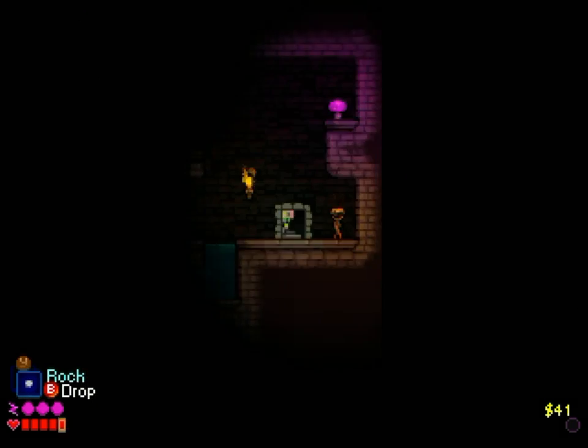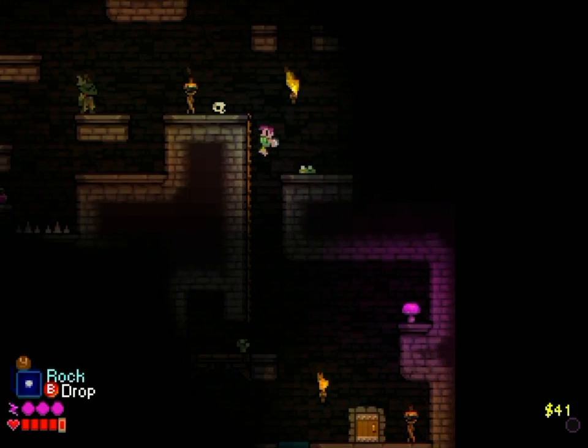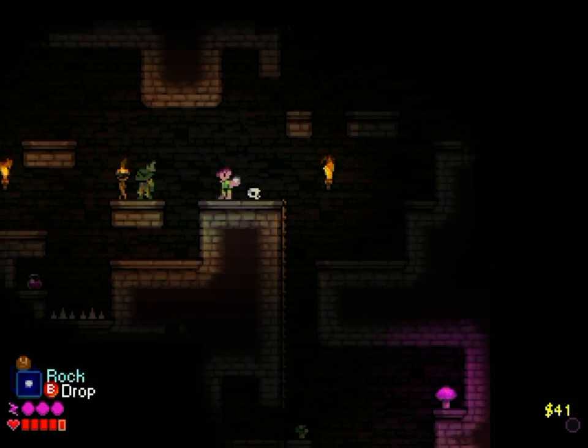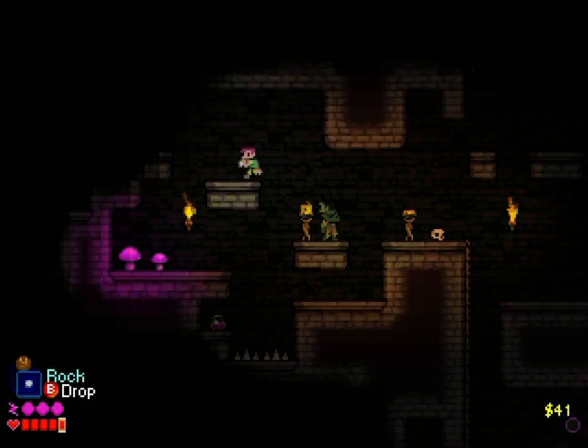So, rocks are actually pretty useful things, and they're also one of the most basic objects in the game. So let's see what we can do with nothing but a rock. Most obviously, we can throw it at enemies. This slime goes down pretty easily after a few hits. We can also throw rocks to create distractions, and while this guy's facing the other way, we'll slip past him.